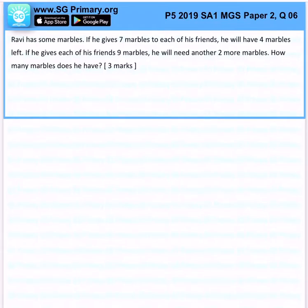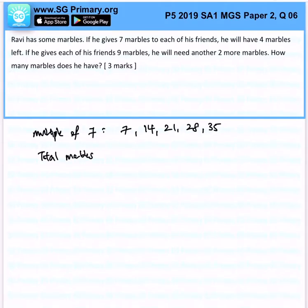This is more like a multiples question. You look at the multiples of seven: 7, 14, 21, 28, 35. Since he has four marbles left, the total marbles would be 11, 18, 25, 32, or 39.